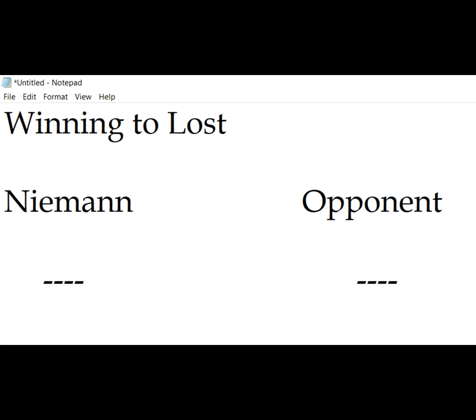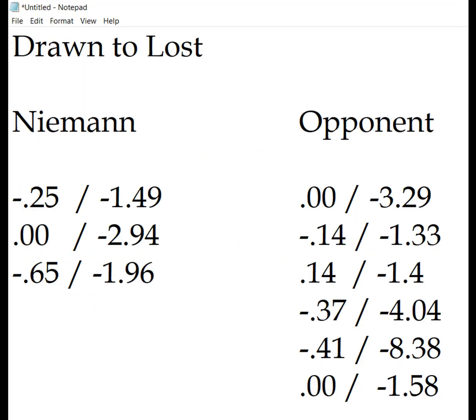Now let's examine these blunders by type. First, let's look at blunders which instantly went from a winning position to a losing one. We see that there are actually no examples of this in any of his games so far, according to our definition of a blunder. Next, let's look at blunders which went from a drawn position to a losing one, and we see that Niemann only made 3 of these types of blunders, whereas his opponents made 6 — so twice as many losing blunders from his opponents.